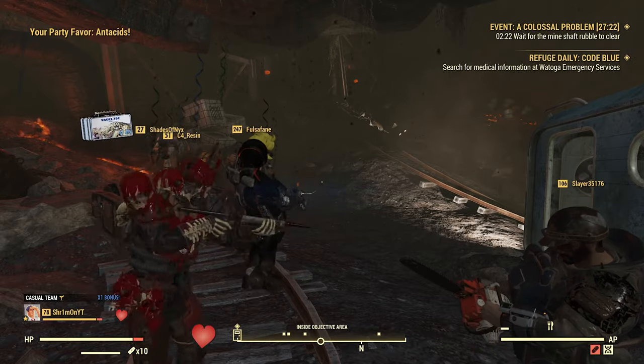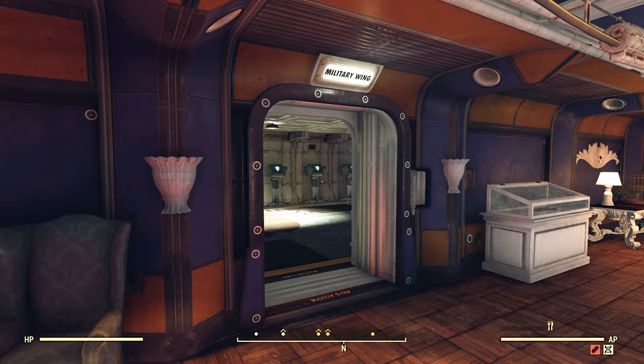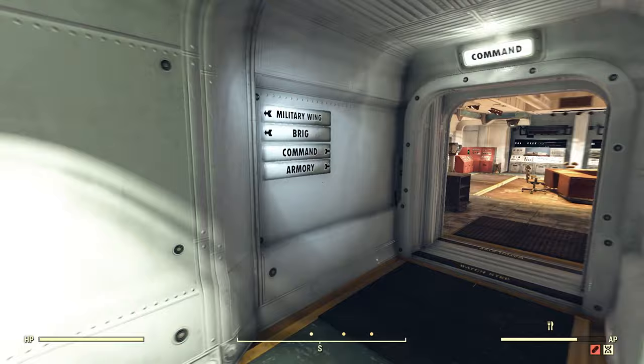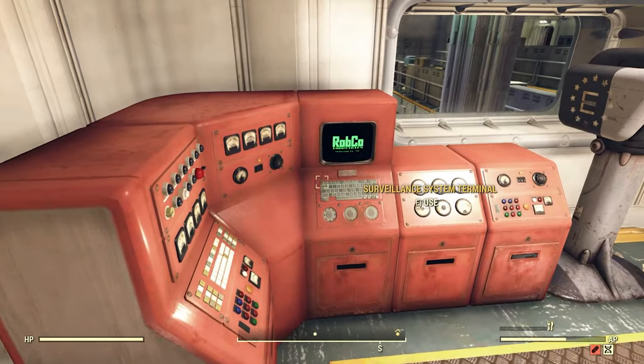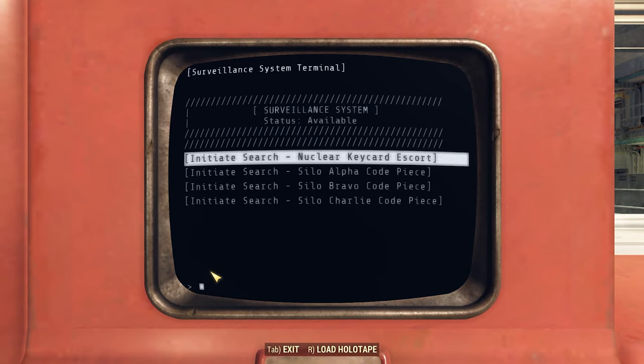Right after that — do you have your nuclear key card? If not, go to the Command Center in White Springs Bunker, go on the red terminal, and click something like 'nuclear key card mission' or 'start.' You'll be prompted to do this as soon as 'I Am Become Death' pops up as an active quest.